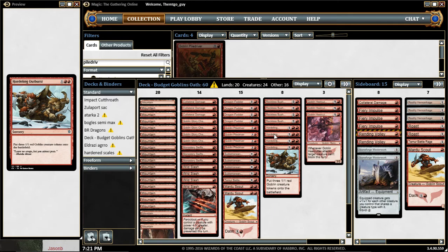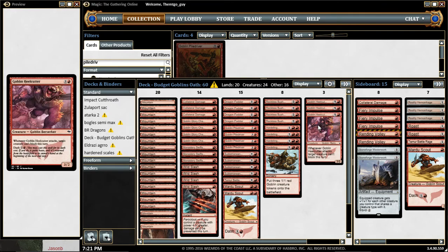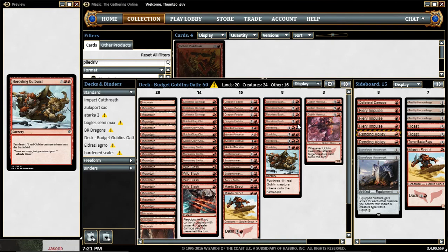Then you have Mardu Token creator, Hordeling Outburst, and the Goblin Heelcutter — you mainly use it with dash, because whenever he attacks, target creature can't block this turn. So if your opponent has relatively few creatures, you can effectively make the biggest ones unable to block and push through the Goblin Piledriver or any other pumped Goblin.